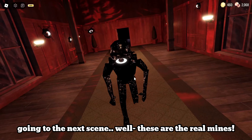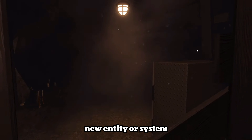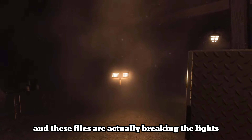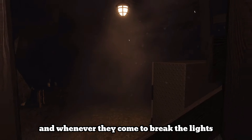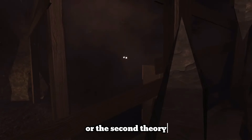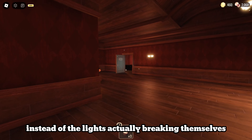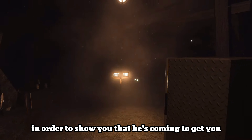Going to the next scene — the real mines. We might be able to see a completely new entity or system. We can see some sort of moths or flies flying around the lights of the area, and these flies are actually breaking the lights. I think the flies could be a completely new entity, and whenever they come to break the lights it means they are going to attack you, so you have to hide from them. Or, the more accurate theory: whenever Rush comes, instead of the lights breaking themselves, the flies will appear to break them in order to show you that he is coming to get you — which would be a really cool system.